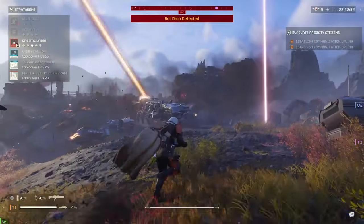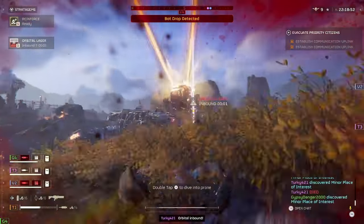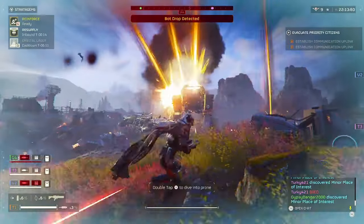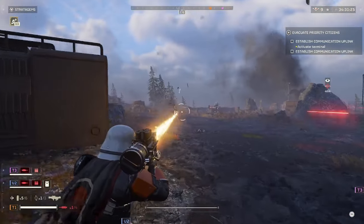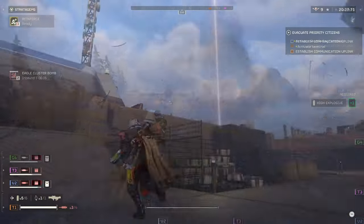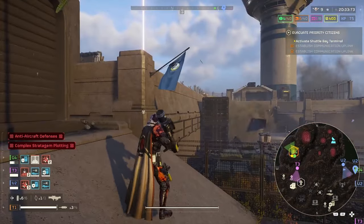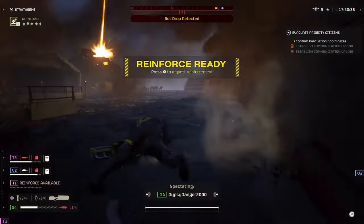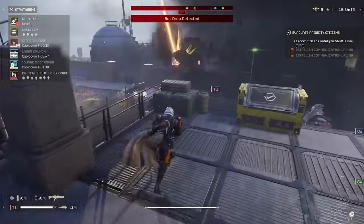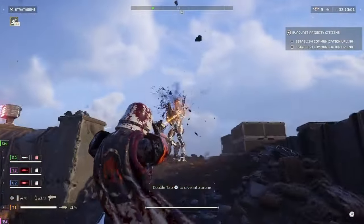Raining down from the sky and bringing democracy to all creatures within reach, Helldivers have been equipped with a massive arsenal of tools at their disposal. But we can all be honest with the fact that some are better than others — somehow smoke bombs and 380mm artillery barrage are in the same category of stratagems. In this section of the video we have a variety of beam weapons: a good one, a decent one, and two terrible ones.